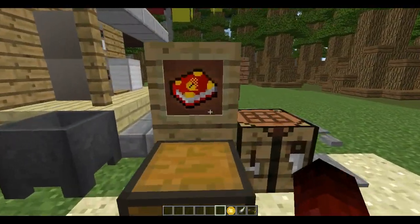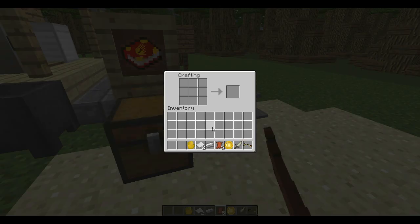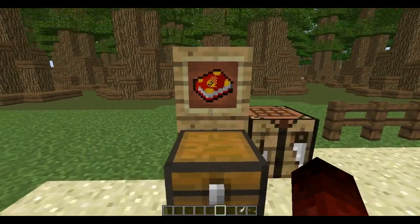Next on our list is the first journal. The first journal is crafted with five leather, one iron ingot, two paper, and a six-finger hand, which crafts the first journal — which has no ability at the moment.